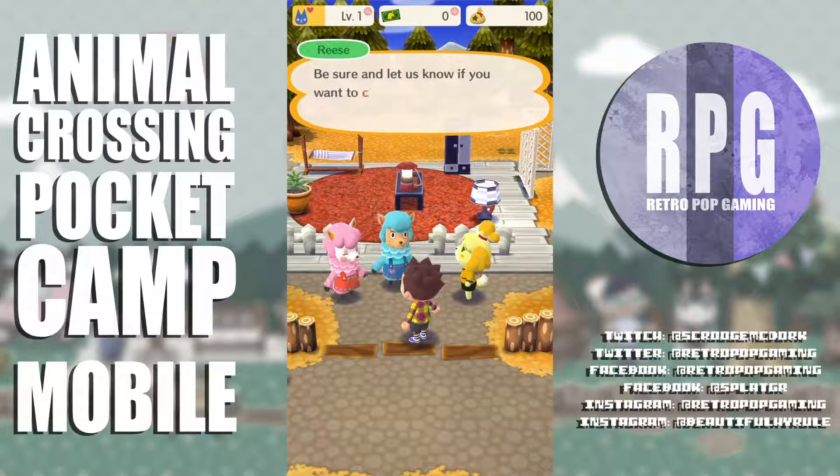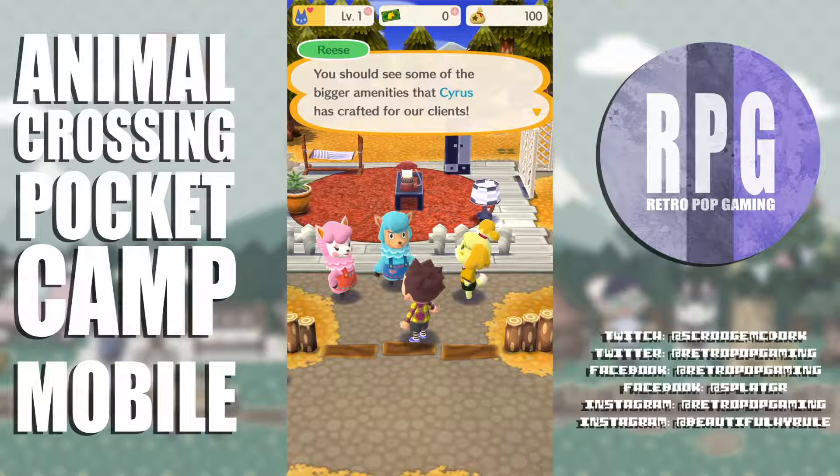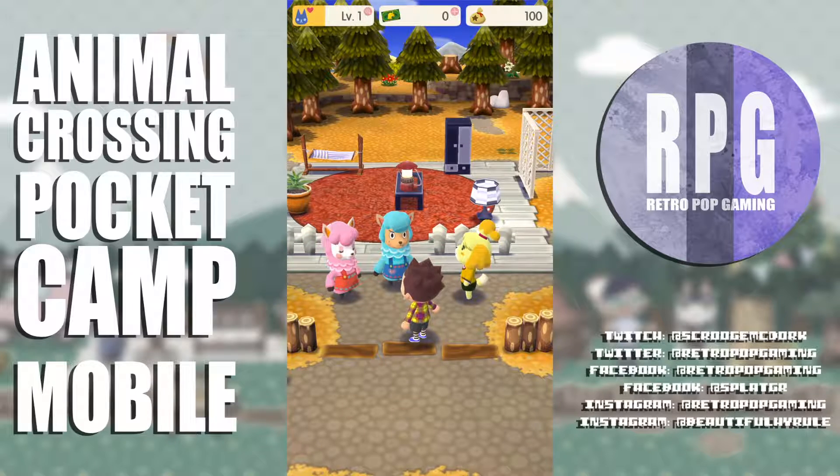Cyrus and Reese say to let them know if I want to craft anything else — they're always expanding their catalog, and they're just a few taps away on my phone. I look at what I'm wearing — gross rainbow tweed.